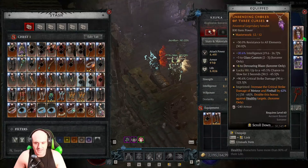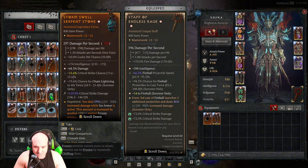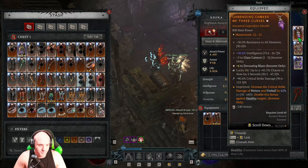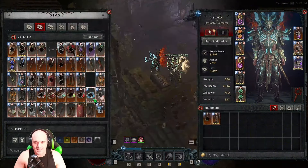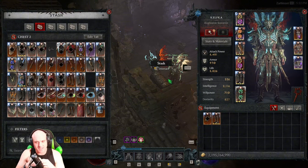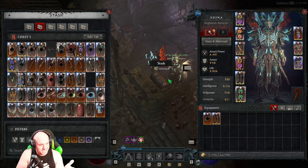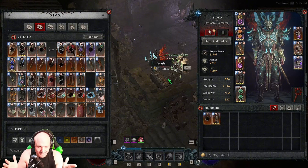Farming aspects is tough — I don't have any aspects fully ranked up yet. I'm not sure why they made it so hard to get aspects maxed out to 35 or 68. You can only get max-range aspects on GA items, and GA items barely drop. I think legendary items should have the potential to roll the maximum range of the aspect. Hopefully that's something they change.